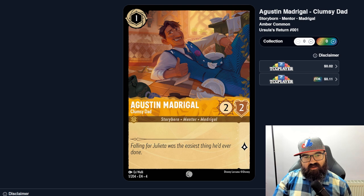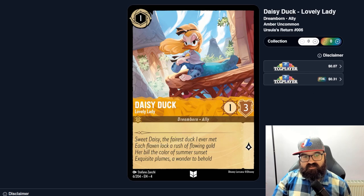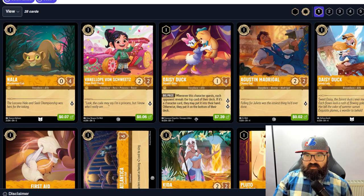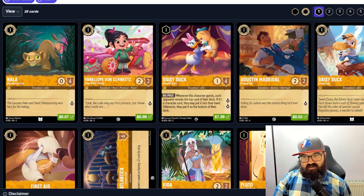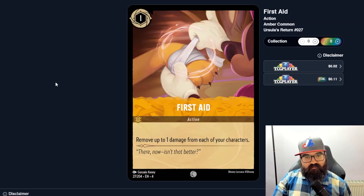Gaston Madrigal is a one-two with one lore — very basic, probably not played unless it's a shift target. Another Daisy, the Lovely Lady, is just a one-three, nothing too special. The Golden Harp is a one-four with two lore, but if you didn't play a song this turn you banish this character — that's a huge downside. Unless you have a song deck, there's no way you can play a song that consistently. I guess in a dedicated song deck this could stay on the board.